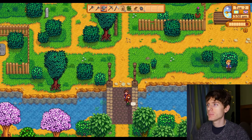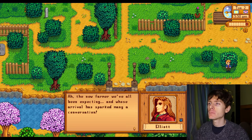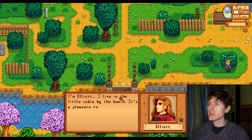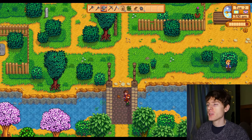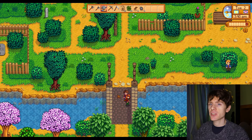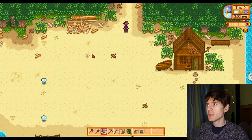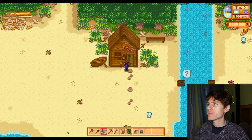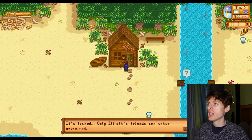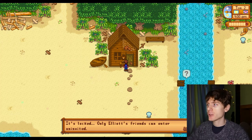Here's someone else on the bridge — Elliot. They have long brown hair and a red coat. Elliot says: the new farmer we've all been expecting — whose arrival has sparked many a conversation. I'm Elliot. I live in the little cabin by the beach. It's a pleasure to meet you. Elliot says the people in town have been talking about us, and he lives in a small cabin on the beach. The cabin is locked — only Elliot's friends can enter uninvited, so we can't go in.